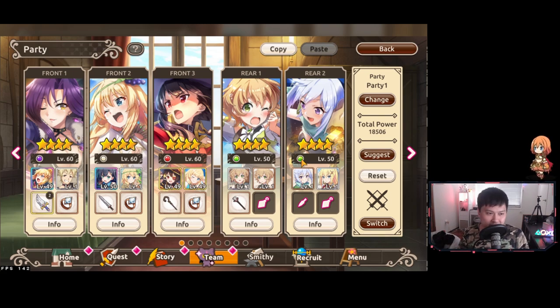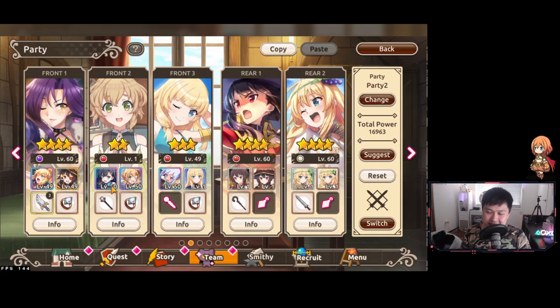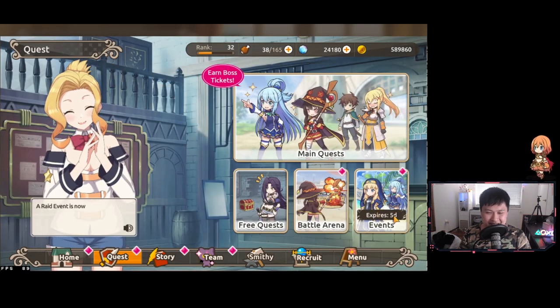Similar to a lot of other games that have elements, generally speaking you're going to want to end up with mono teams for every single element. Seeing as the ogre orc guy is a green wind element, we generally want the fire team to be able to deal with that. Not only do we deal 1.5 times damage from our fire attribute, but we're also taking less damage when he attacks us. However, what is really weird is that this event actually ends really, really fast.